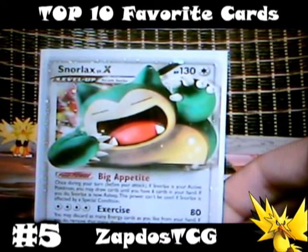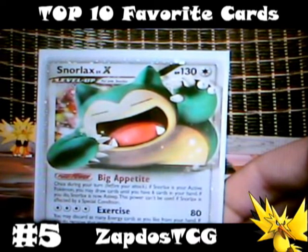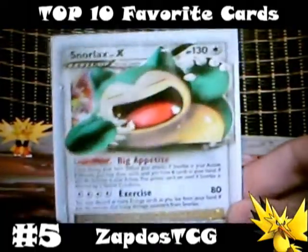His pokepower Big Appetite lets you draw cards until you have 6 cards in your hand. This reminds me of Magnezone Prime from Triumphant, which has the same pokepower, except Snorlax Level X can use it only when he's active, which weakens the pokepower quite a bit. His attack Exercise deals 80 damage for just 2 double colorless energies. You may discard as many energy cards from your hand as you like and then remove that many damage counters from Snorlax. This can be really great if you're running a big number of Energy Retrieval or Fisherman's. So Snorlax Level X is number 5.